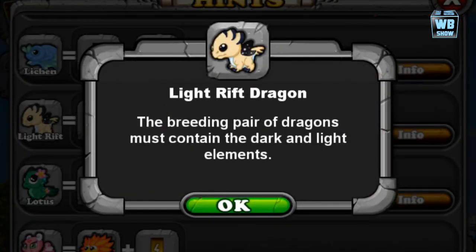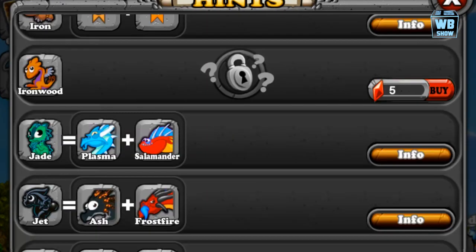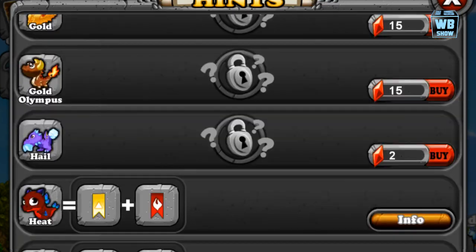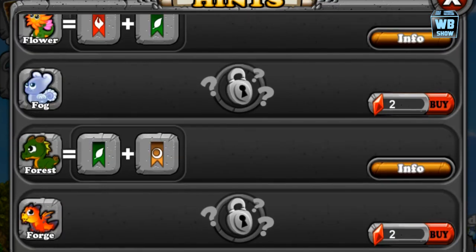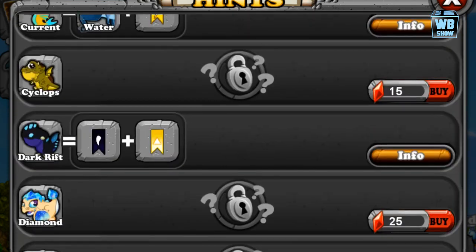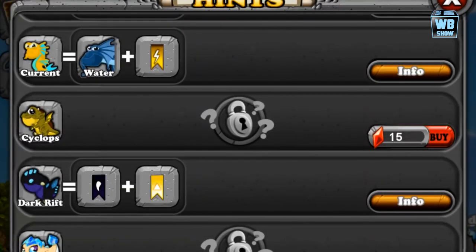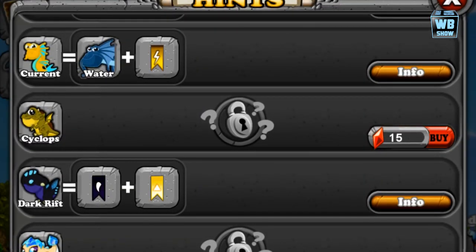As you can see, the breeding pair of dragons must contain light and dark elements. We're going to go into the Dark Rift Dragon and look at that too — I just want to show you that it's the exact same combination. Light and dark. So you have a chance at getting the Dark Rift Dragon or the Light Rift Dragon. Good luck breeding — it's only available during this time, and once the event is over it won't be in the breeding hints anymore and you basically can't get it.